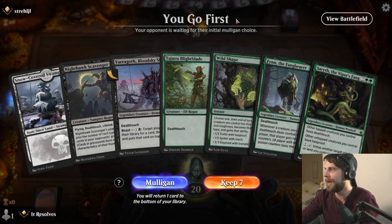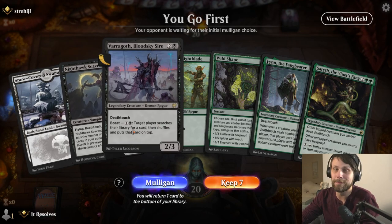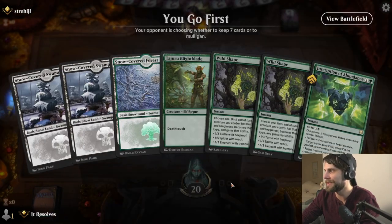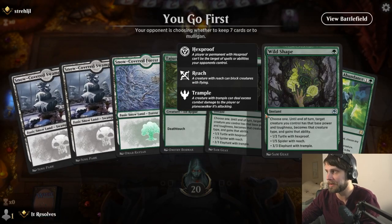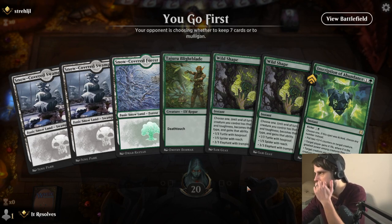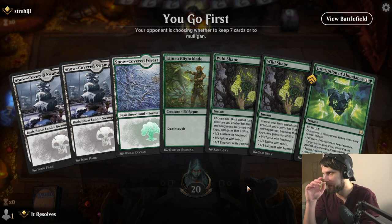Here we are, and right off the bat we're seeing mana become an issue. We're going to have to mulligan this — only one black land, not enough. This next hand is not very exciting, but it is a hand we can utilize. I think we'll definitely keep this and hopefully be able to make some things happen.